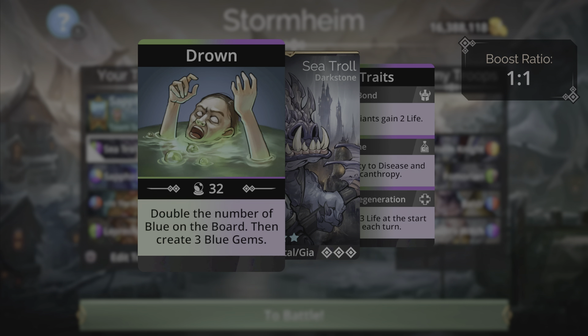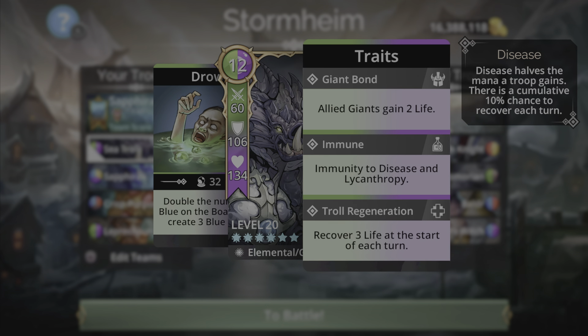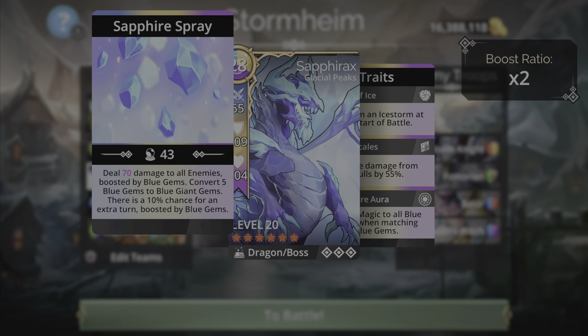The Sea Troll uses purple and green mana. Its spell, Drown, doubles the number of blue gems on the board then creates three more blue gems — great synergy with Sapphrax, since Sapphrax creates a blue storm so there are likely many blue gems already. Its traits are Giant Bond, immunity to disease and lycanthropy, and Troll Regeneration, gaining three life at the start of each turn.